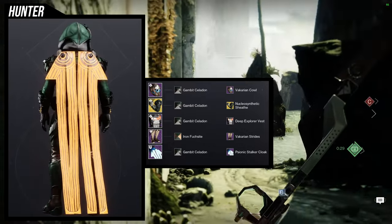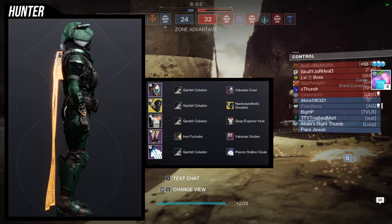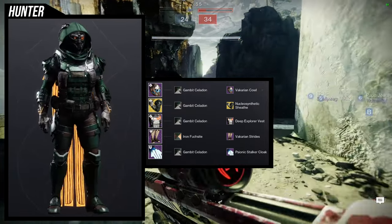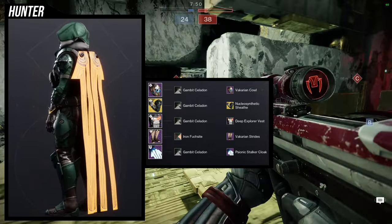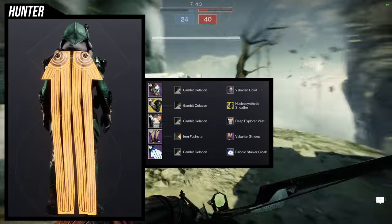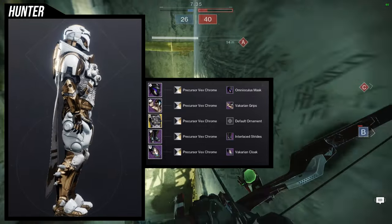Overall I think this one came out really, really cool. Would I use the Nucleosynthetic Sheath? Probably not, because I have another set I like a little more. That said, I think I'd only need to switch out the boots or the chest piece — the Deep Explorer Vest is more purely tactical and I want something with a more futuristic vibe. But overall I do like this one to start off.